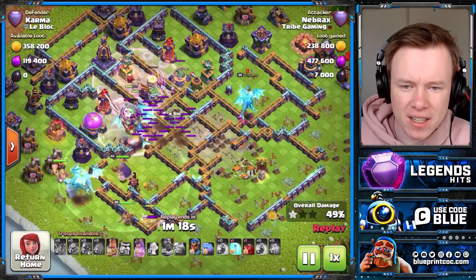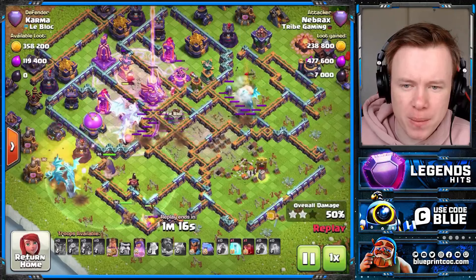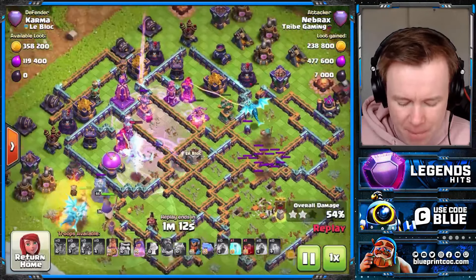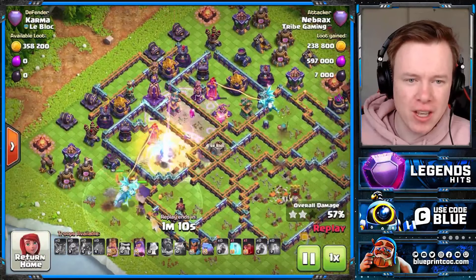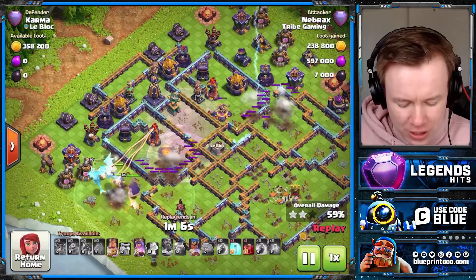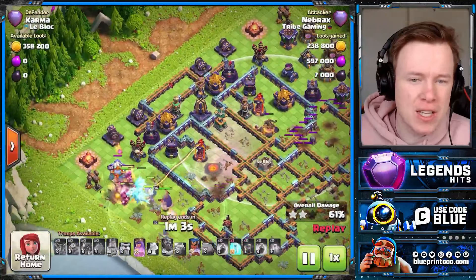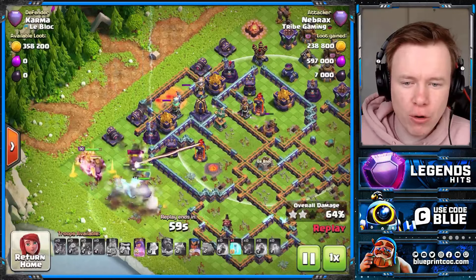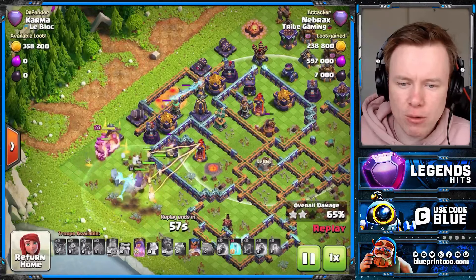The Eagle Artillery is still at 1 HP - and there we go, it's down. The entire back end of the base is weakened because of these epic E-Drag trains through the base. Unfortunately we can't get that ground bow down, but that's alright because the back end of the base isn't up to our E-Drags. They're just going to get rid of the core of the base. Now it's up to our heroes.